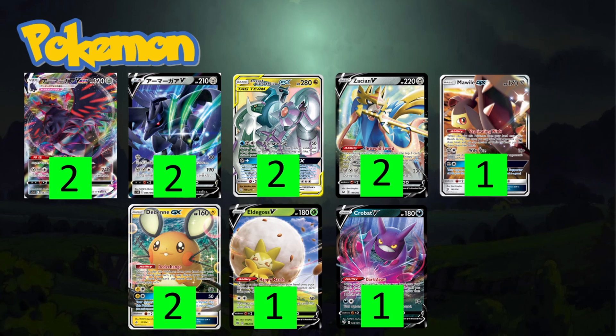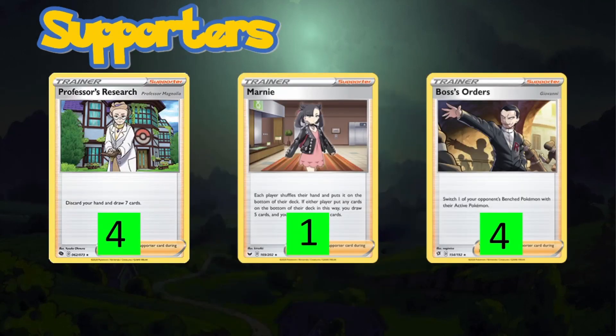For support Pokémon we're playing two Dedenne GX — an aggressive draw Pokémon, discarding your hand and drawing six. We also have one Eldegoss V, since we aggressively draw through the deck with supporters and Dedenne, sometimes discarding Bosses we need — Eldegoss can retrieve them in the late game. One Crobat V lets us draw back up to six cards. Standard supporter line: four Research, one Marnie, and four Boss.